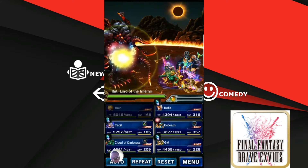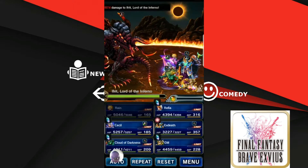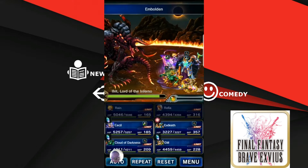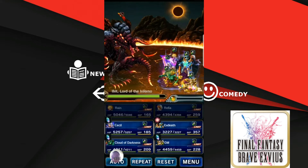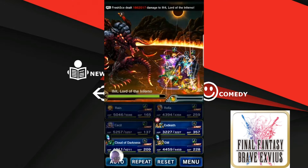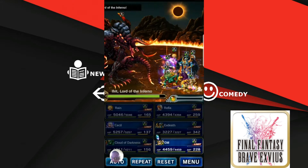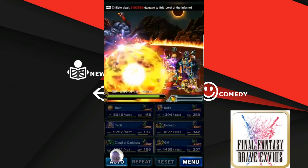Normally Rain puts on a Break on Ifrit, removing its special stats and debuffing the creature. Refill puts attack and defense buffs on everyone. Cecile puts on defense and SPR so everyone is stronger. Cloud of Darkness puts elemental resistance on everyone, and Exdeath will reduce its elemental defense. Then I attack with Olive.